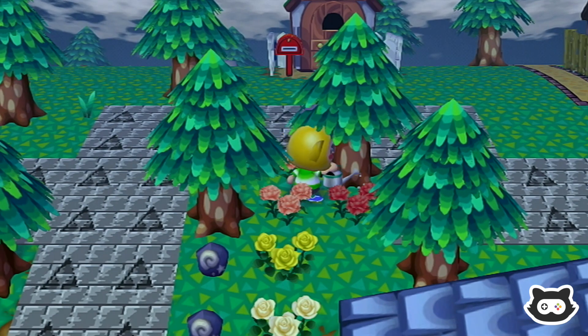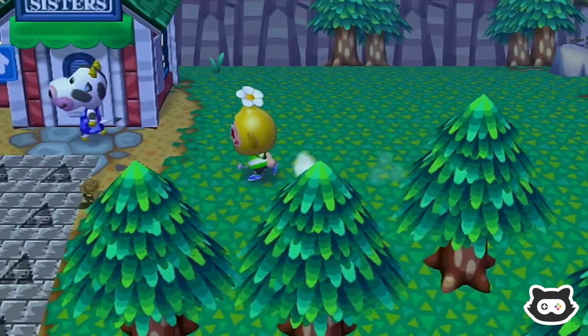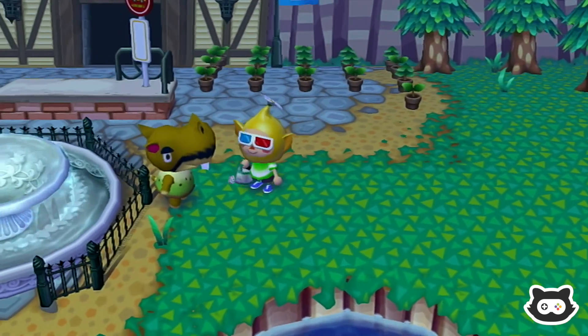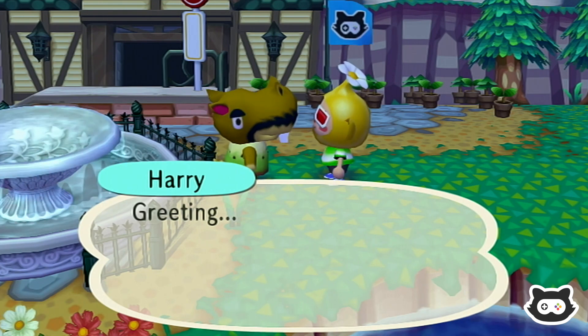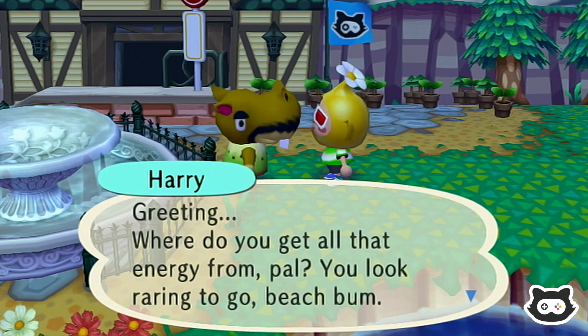I think we'll sort the fossils out today as well. We'll head up to the city briefly, check out Red's items, maybe see the painting, then come back and start tidying up the town by cleaning up the fossils. Any money we make from that we can put towards a Gracie trip tomorrow. That makes sense — let's do that, that's the plan.